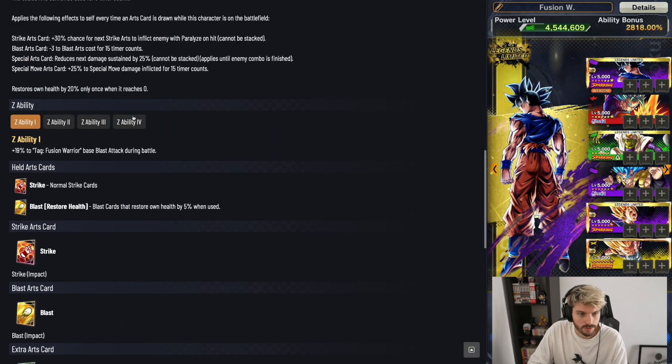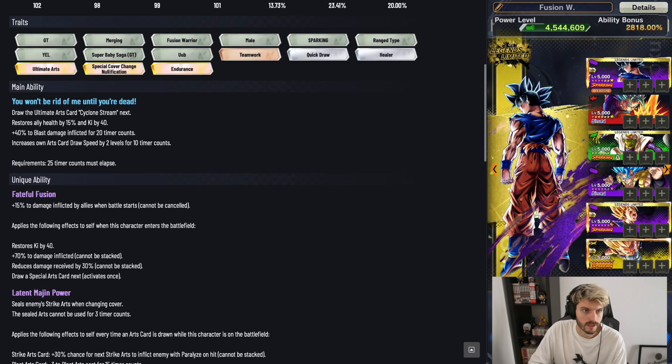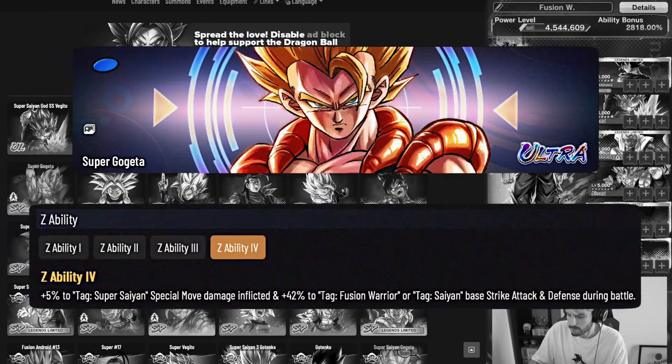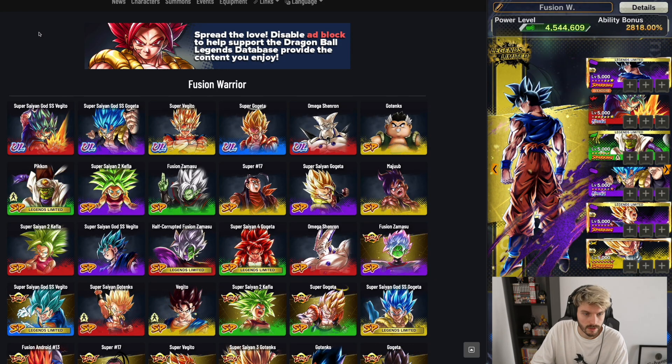If you can't find a Fusion Warrior bench unit that helps enough, there's a crossover unit giving 35% to base strike and blast attack plus an extra 18% to Fusion or NGT, so the leader slot unit gets that bonus. Also, don't forget Ultra Super Gogeta, who has basically the same Z ability as Ultra Gogeta Blue — 5% to special move and 42% to strike attack and defense at 14 stars.